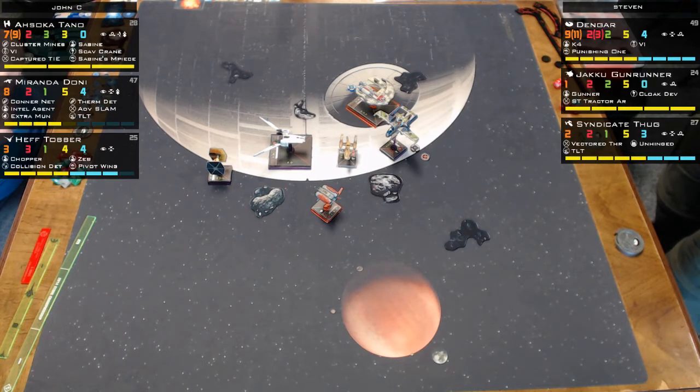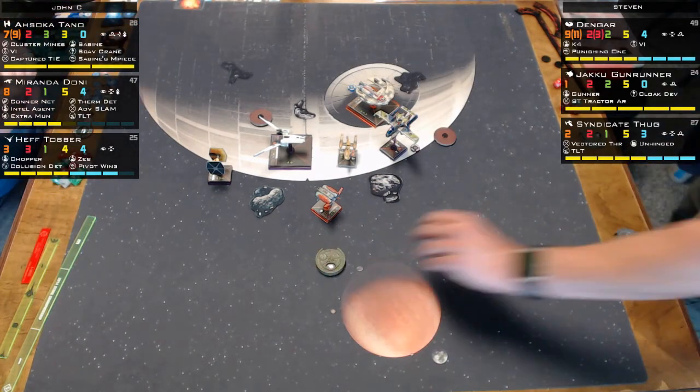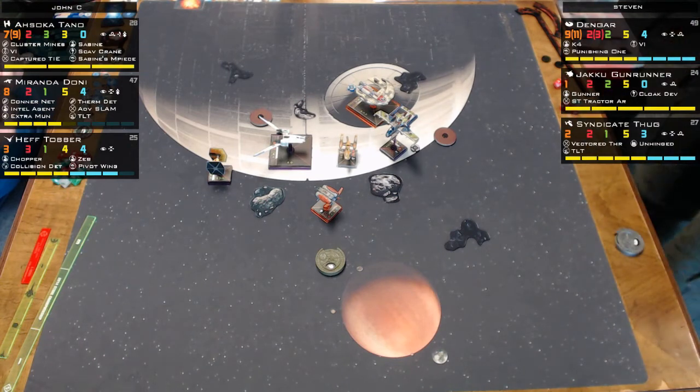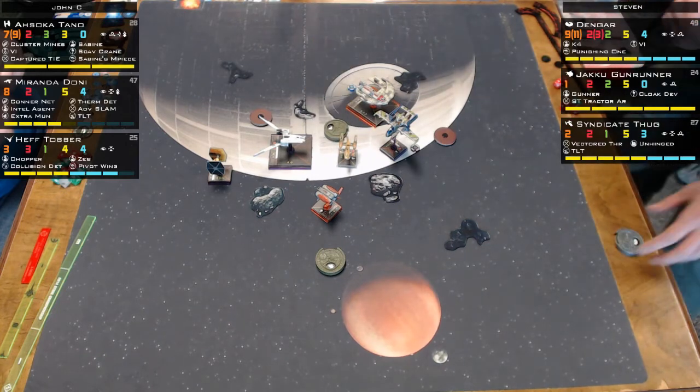Miranda looks like she's about to drop a bomb. Ben yawns — he's tired and needs coffee. The commentators note this is a completely new list for John, so it's not an expert playthrough, and all the damage so far is on John's side.